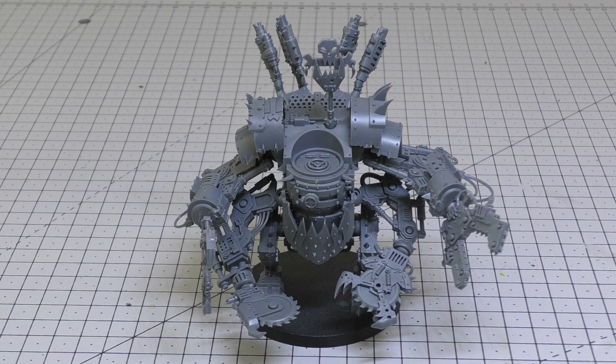Now into the rules portion of the review. The Deff Dread is a Heavy Support choice, costing five power points or 55 points in matched play. Its stat line is: Movement 6", Weapon Skill 3+, Ballistic Skill 5+, Strength 5, Toughness 7, 8 Wounds, 2 Attacks, Leadership 7, and a 3+ Save. That's fairly decent — I'd have preferred three attacks, but the 8 wounds, toughness, and weapon skill are all good.